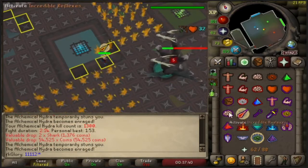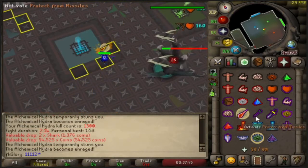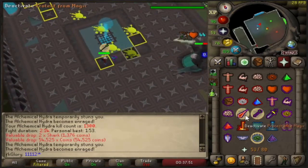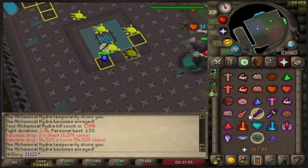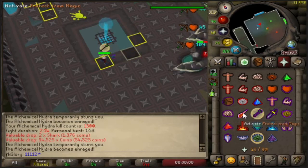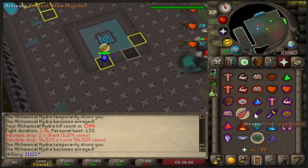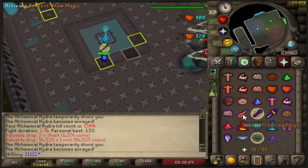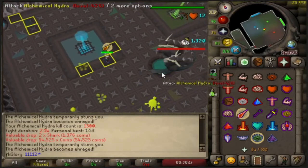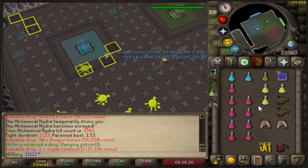He's changed form again, so we switch to Pray Mage. Three hits, and then on the fourth hit we step back two squares. This one we get nine hits before he throws the puddle again. Always click two squares, because the blowpipe attacks on the two-tick — you fire a blowpipe every two ticks, and you can move two squares in one tick.